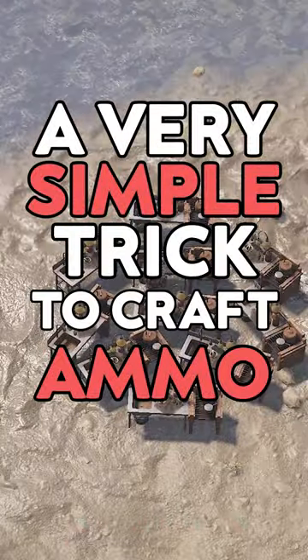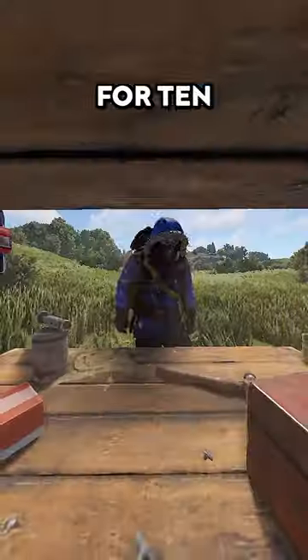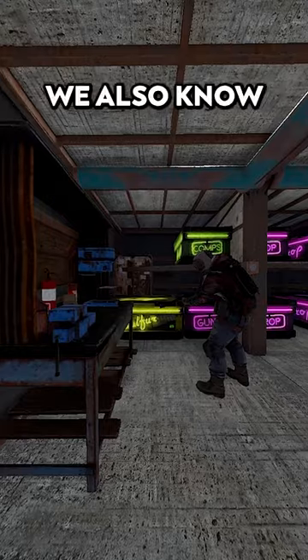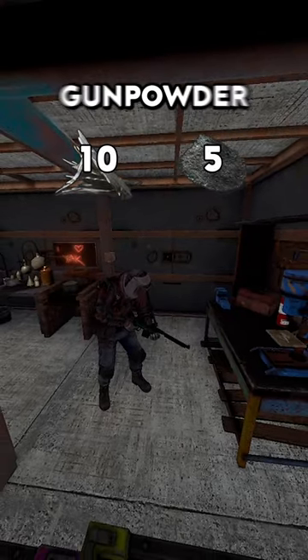A very simple trick to craft ammo in Rust. We all know you can craft 4 pistol bullets at a tier 1 workbench for 10 metal fragments and 5 gunpowder. We also know you can craft 3 556 ammo at a tier 2 workbench for 10 metal fragments and 5 gunpowder.